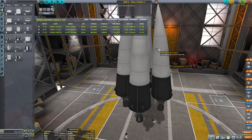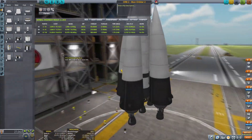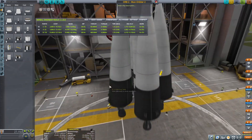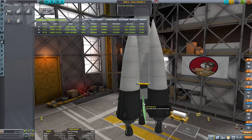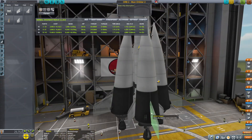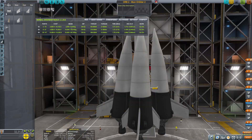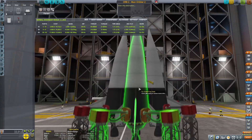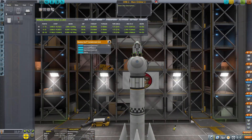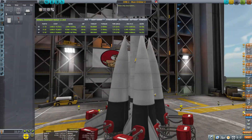I will be dropping these booster tanks in pairs. First things first, let's put the fins to make sure that everything is stable, and now we're going to fix our staging. Launch clamps - there we go. Put it down, and now let's talk staging and auto-strutting, which is of course a mandatory part of everything we do.